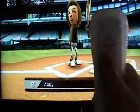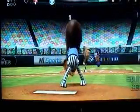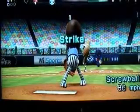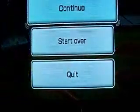If you hold buttons A and B, they'll do different moves. A and B together is a splitter, A alone is a screwball, and B is a curveball. Let's go to bowling — my favorite game.